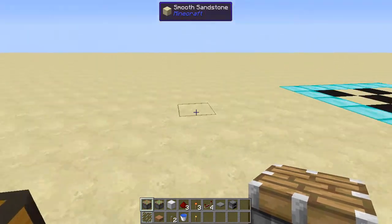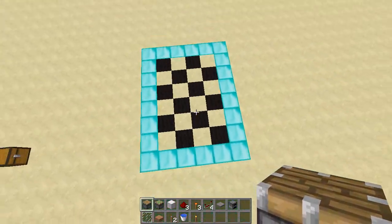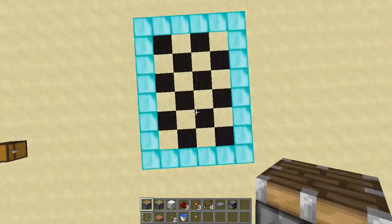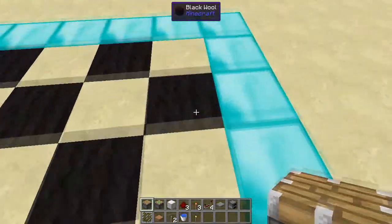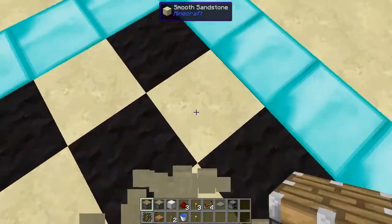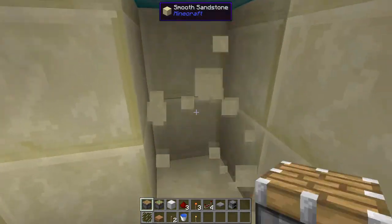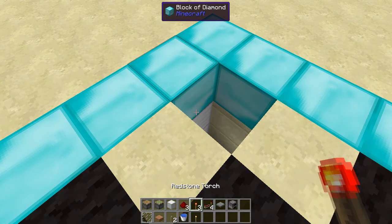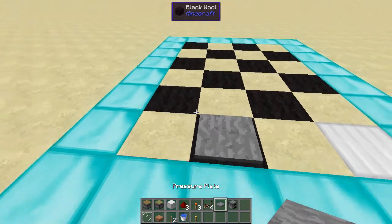Let's get to it. The first thing you'll need to do is build a six by four area just like this. The diamond outlining this area doesn't count — it's just the six by four area that counts. Make sure it's two blocks deep. Then the first thing you'll want to do is place down a pressure plate right here.